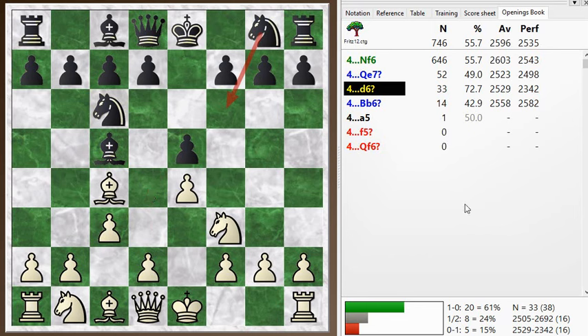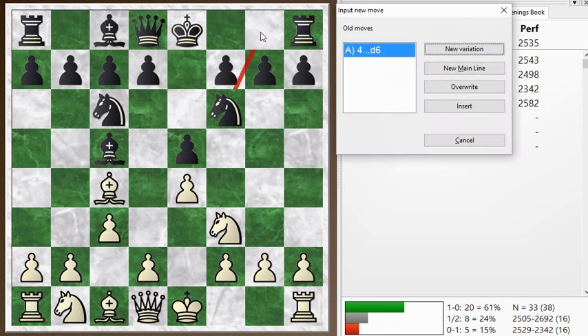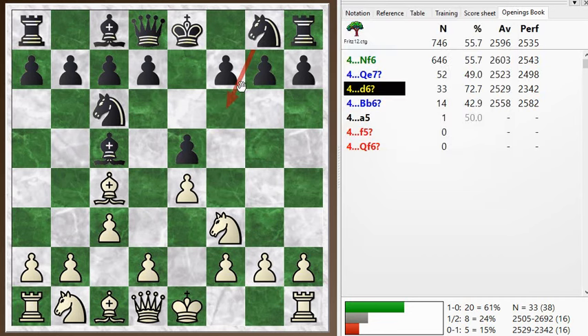This opening has made a comeback recently at the top level, and the top guys all play d3 here after knight f6, just getting a solid center and building up slowly. But I think d4 is pretty interesting, particularly in blitz play. Anyway, he didn't go with that — he went with d6, just shoring up the center.